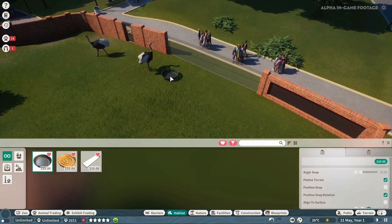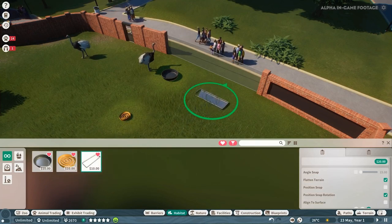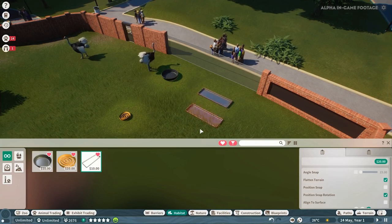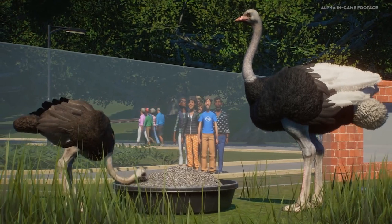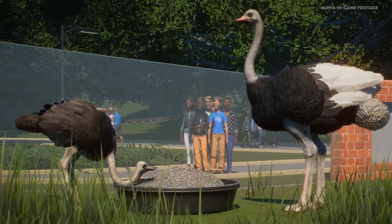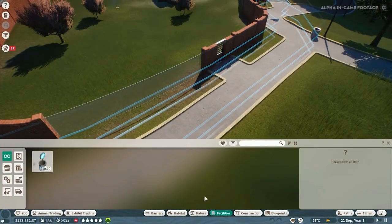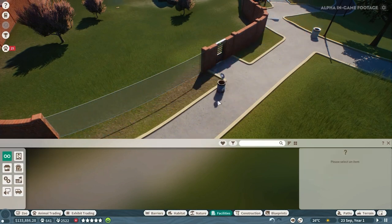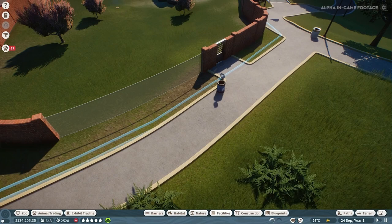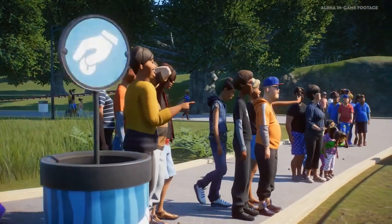Those are the different feeders. What they're doing here is putting the feeders and bowls in view of the guests so they can see in — there's no point having it all hidden away. It doesn't touch on it in this video, but we know education and conservation is going to play a massive part in the game. Around these areas you'll also want to put TV screens, information boards, and maybe a staff member speaking about the animals to educate guests as they walk by.